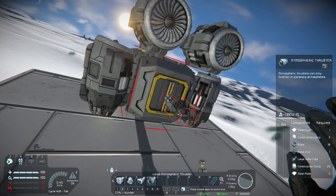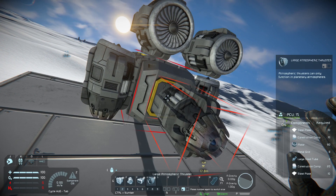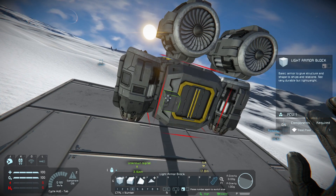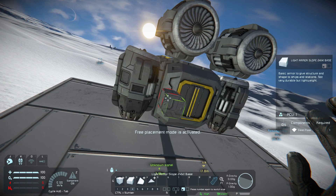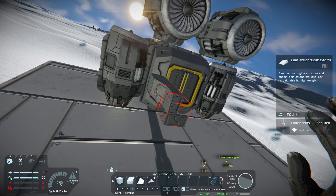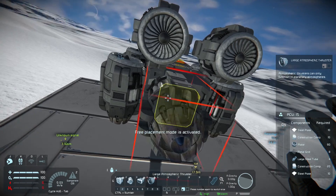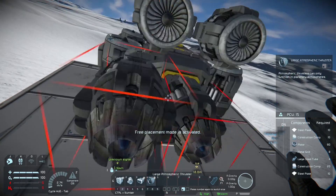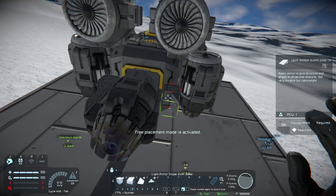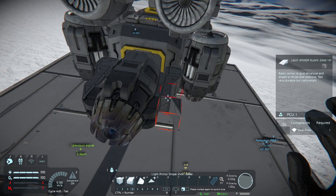I like to have my connectors on the bottom. If you have your connectors on the bottom you leave this big space on the back for a large atmospheric thruster pointing forwards. You've got two reverse, one forwards — that's all right. And then I typically like to do something like that. Fits perfectly — that's just from experience — just to make sure it gets held on there quite well.